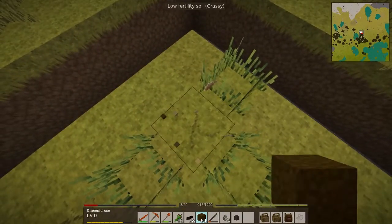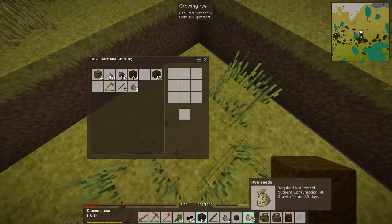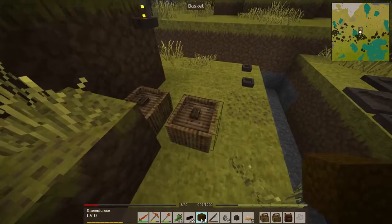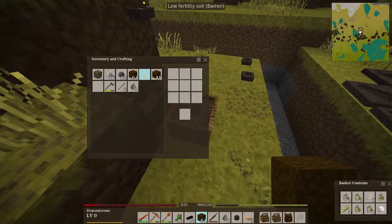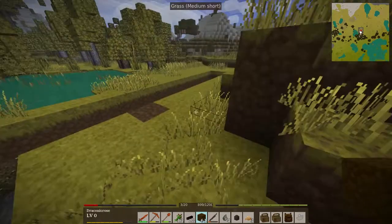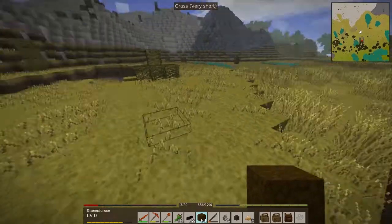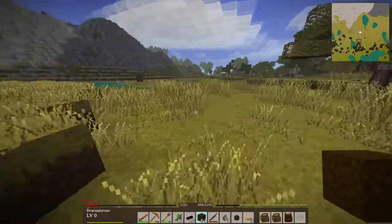There we go — mature rye. That is now our rye. Unfortunately I think we might have to eat it. The best way to eat rye and any other grain is to grind it. To grind grain we need to do something a little bit special.